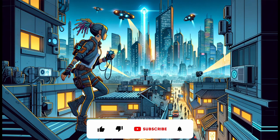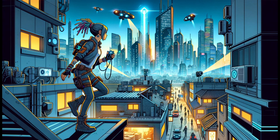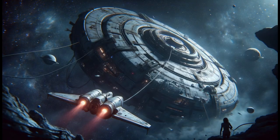Scene 3 — In a modern-day dimension reminiscent of our world, Lyria navigates urban jungles and corporate conspiracies to locate a shard hidden within a high-tech facility. Scene 4 — The futuristic dimension offers challenges of space exploration and AI rebellions, leading Lyria to a derelict spaceship harboring another shard.